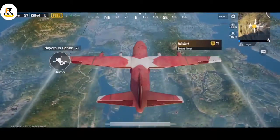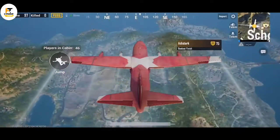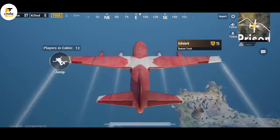One of the best ways to get the Weapon Master badge is to jump at the end of the map. You'll see many offline players who could be killed easily.